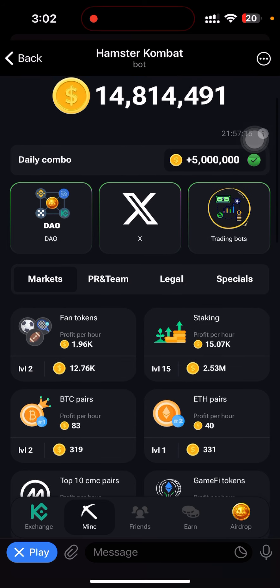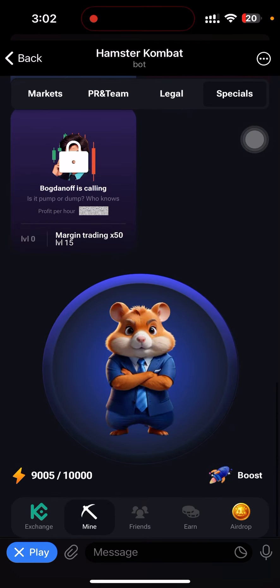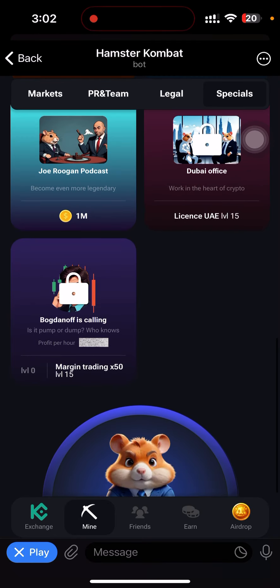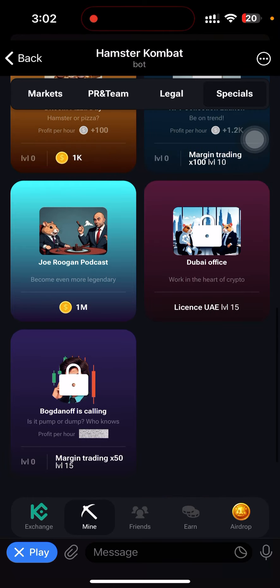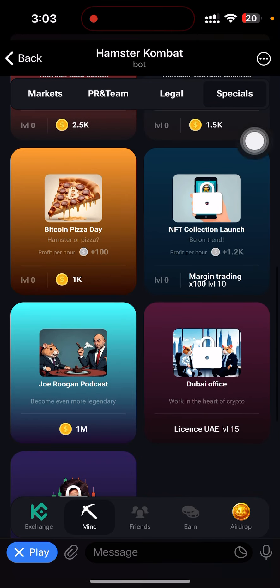Let's say you want to use a card that is locked on my Hamster Kombat. If I come to Special and go to New Card and scroll down below, this particular card is locked, and this one is also locked, and this one is also locked — so you can see the last one right here is locked.